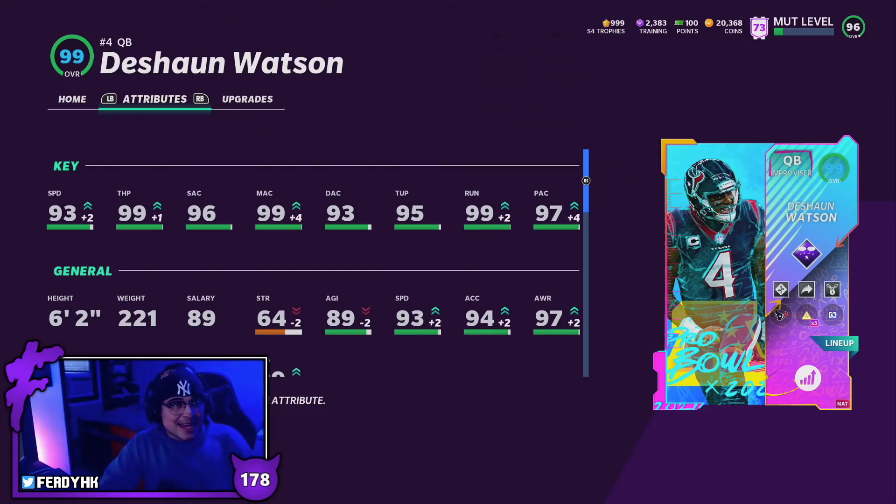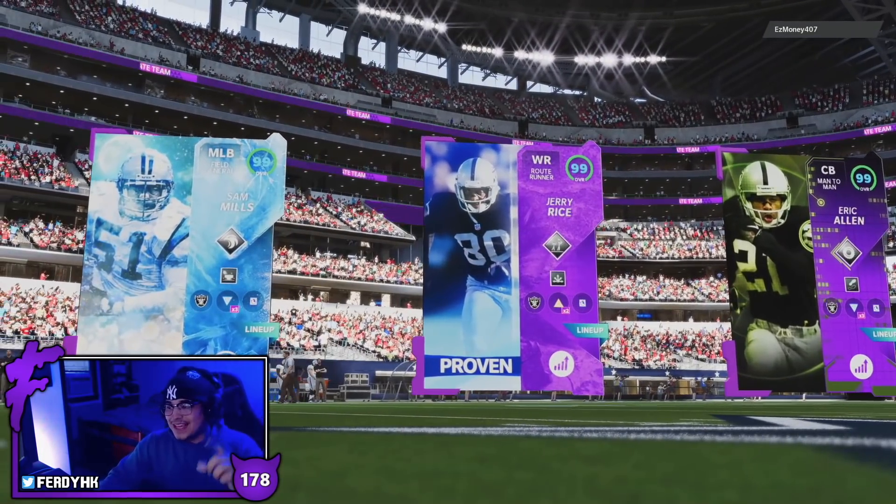I have not been this excited for a gameplay in a while — this one's definitely hyped up. Three mil for a card, I just hope he performs. If I throw picks, it's got to be on me at this point — I can't even blame EA if I have a three mil quarterback and I'm still throwing bad ones. Hopefully we don't have any of those today. We're gonna play some house rules, let's see how it goes.